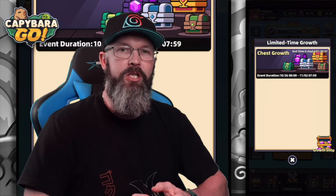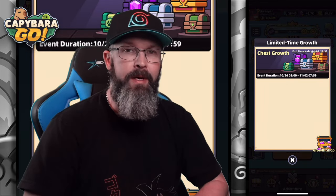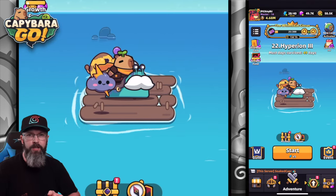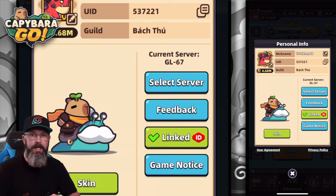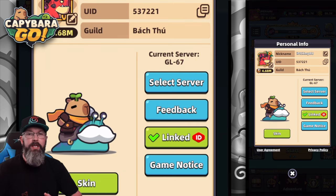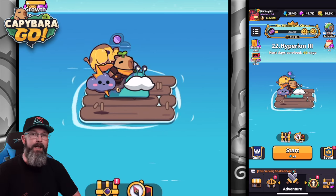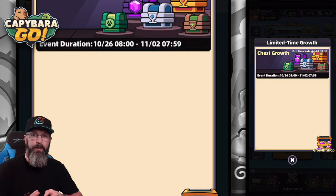Today we're going to be talking about the Chest Growth Event. If you're not seeing this event currently in your game, it's based on how long your server has been around. This one has been 15 days and I just got it on the 15th day. If you're not seeing it, that's not a terrible thing — it just means it's coming your way and you can prepare for it.